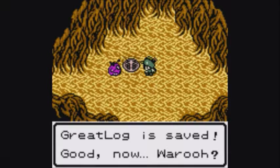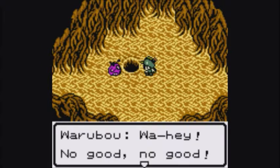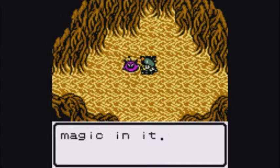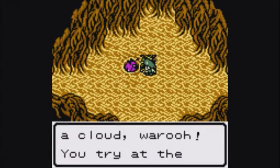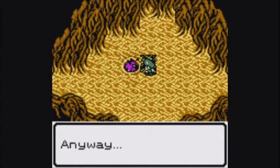That's it — Great Log is saved. Now, oh no. No game is three worlds big. No good — I have to plug the navel again. That was no good, but this too has magic in it. Give me your hand. You can now fly across the sky on a cloud — try at the edge of land in the open sky.